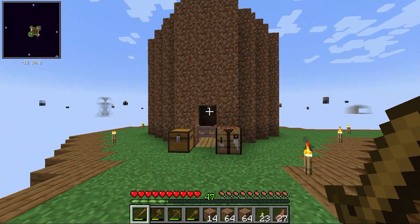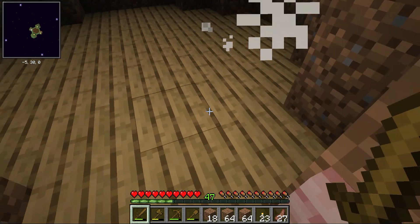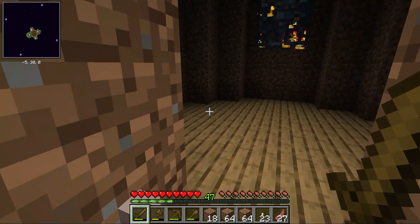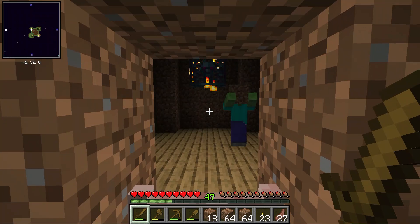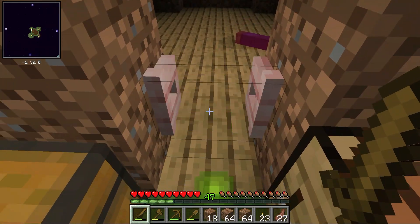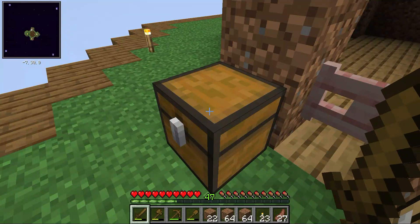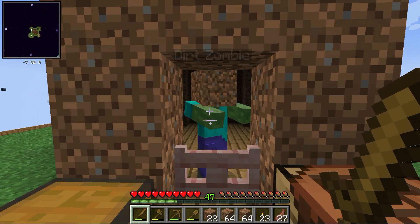Over here is our Zombie Farm. We have one right there. Really easy — just make it into a dark room so there are places for it to spawn. Add a fence gate and just sit and wait for them to come at you, kill them, go in, that sort of stuff. We have a chest here to put zombie drops when we AFK.